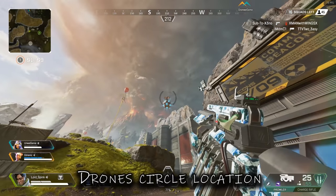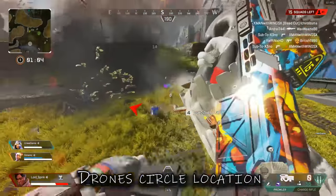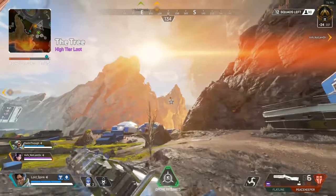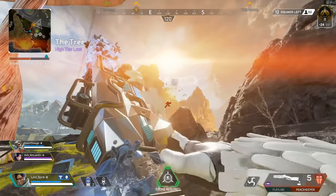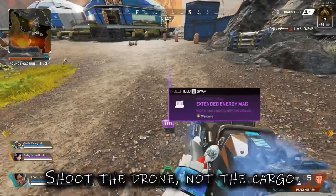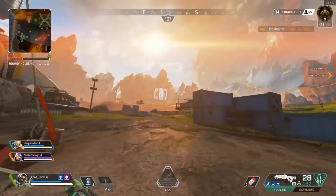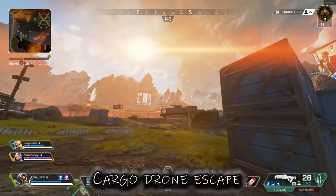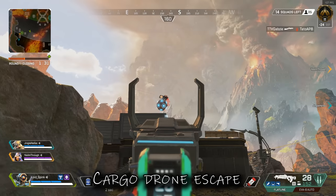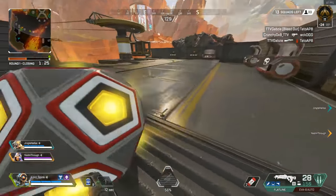Starting off with the basics: cargo drones spawn in nearly every single location around the map and they have a set circle that they just fly around continuously until someone shoots them down. You get them in blue, purple, and gold — that's what they switch between. You don't get common. Don't bother trying to shoot the ball in midair — I would 100% advise hitting the drone, because sometimes the loot spreads out really wide and you might end up losing the important stuff. If you shoot it and don't drop the ball, it will fly off really fast for about 50 meters before continuing its normal pace, so make sure you take it down quick.